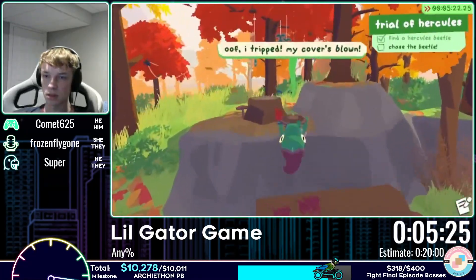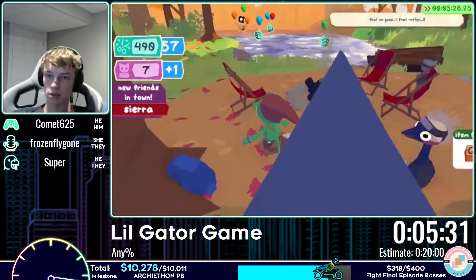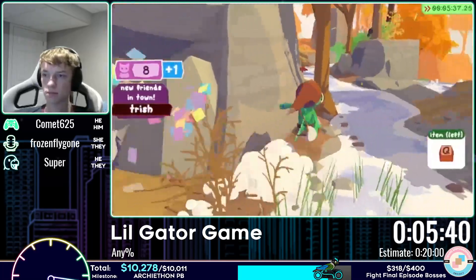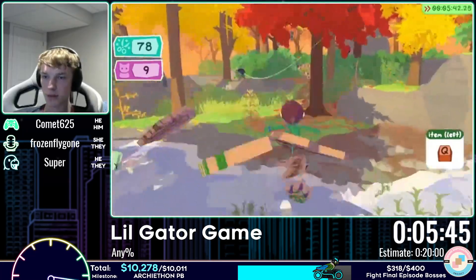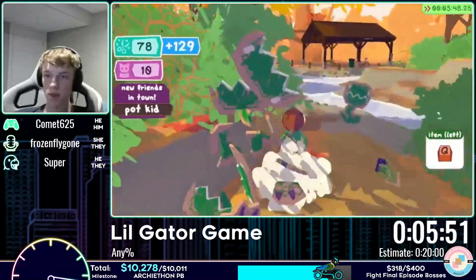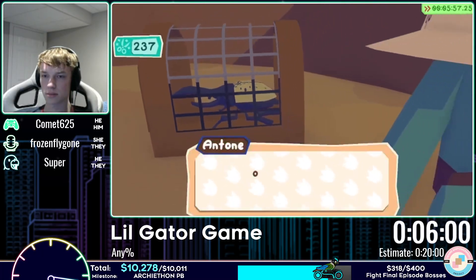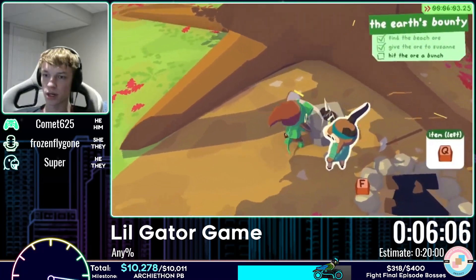They find the Hercules Beetle and get their first purchasable item: the Shuriken, which costs 500 scraps. There's now a persistent prompt to press Q to use the item, but they're not using it. Frozen notes it might be an Archie-thon reference. Now they're chasing the Hercules Beetle as it flies away, but first they say hi to Potkid and break his pot.